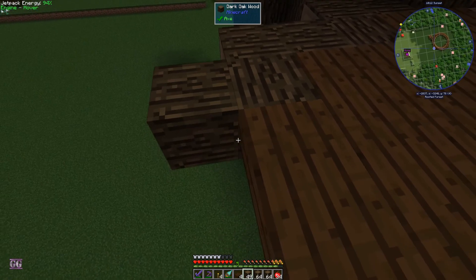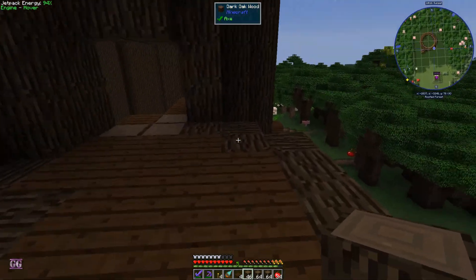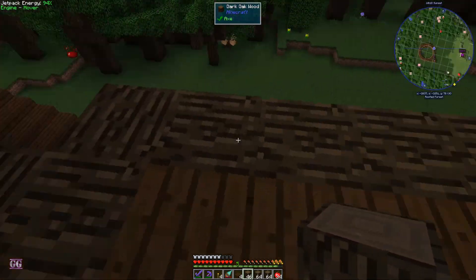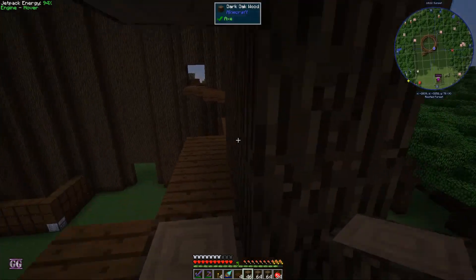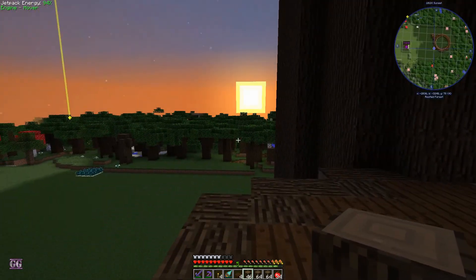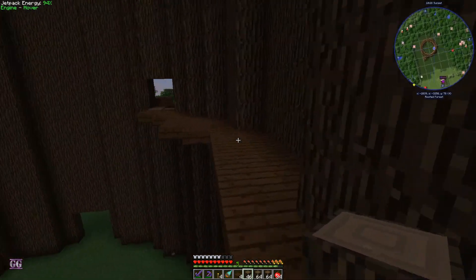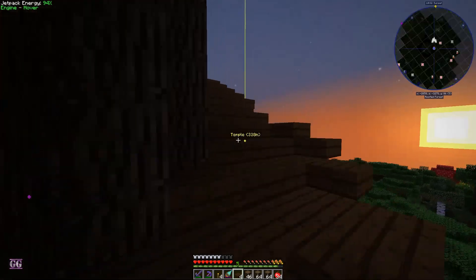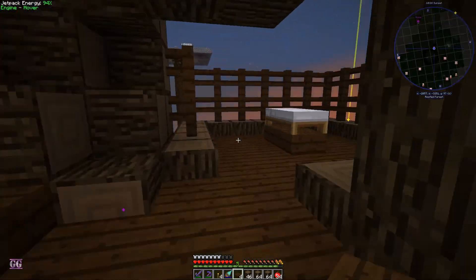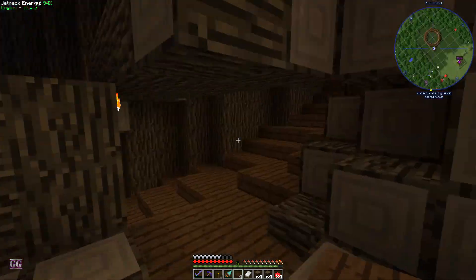Now we need to close off. I'm not going to worry too much about the orientation of the wood blocks. Let's quickly go grab our bed, then we can set our spawn here and enlarge this area and put something else here.